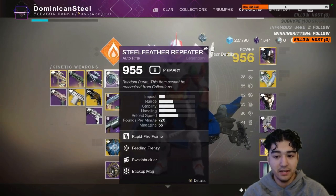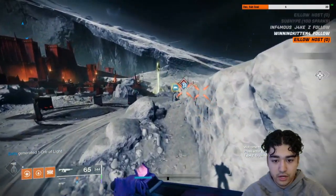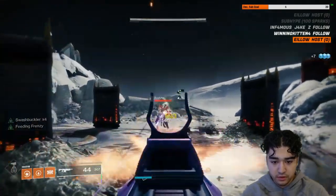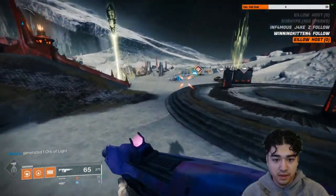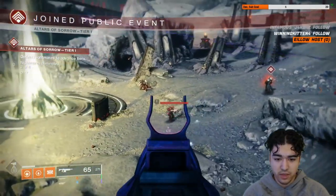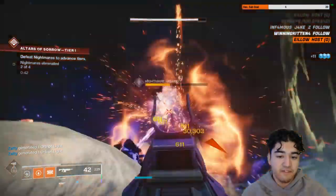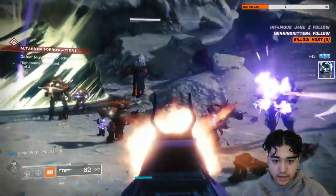You also get slightly faster reload when the magazine is empty — that's not something you normally see on a weapon with a high magazine count. Let's test this on some of these ads. Getting some good damage here, a little bit of lag, but Swashbuckler times five lasts for a decent amount of time. Feeding Frenzy procs on every kill — you don't need a bunch of kills. Recoil is very manageable and the range is solid too.